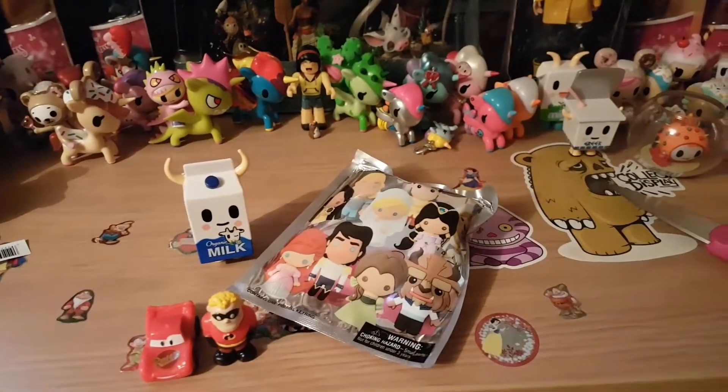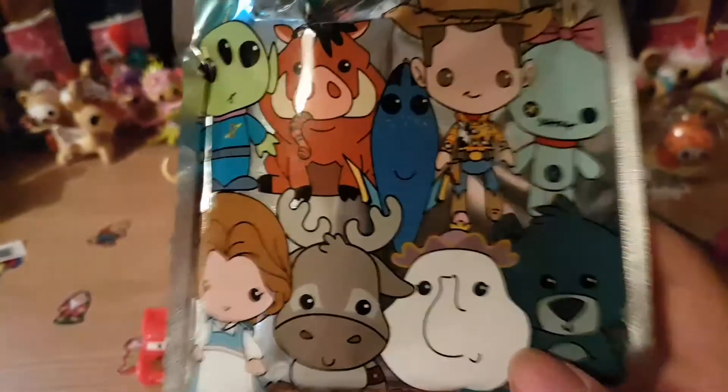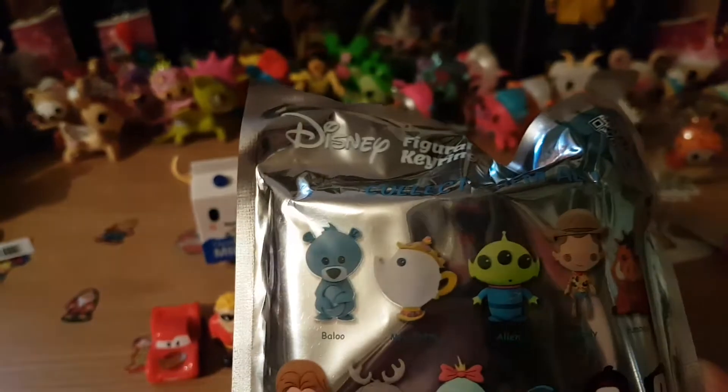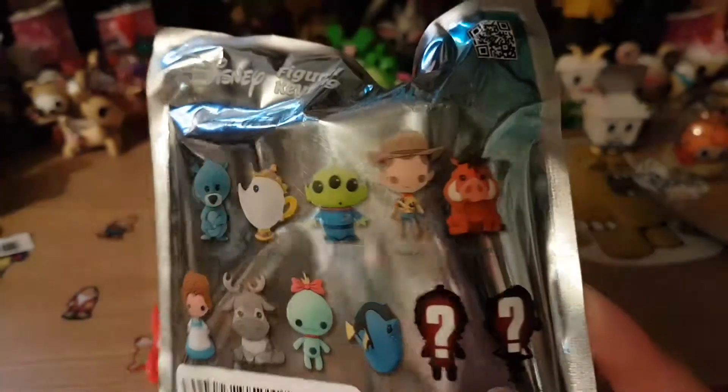These are the last two things I have today. I have a Disney Figural Key Wings series 5. You can get Blue, Mrs. Potts, Alien, Woody, Pumbaa, Belle, Sven - I've forgotten that one's name - Dory, exclusive A and exclusive B.